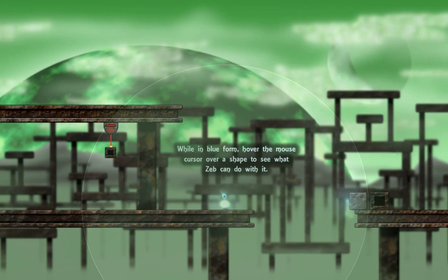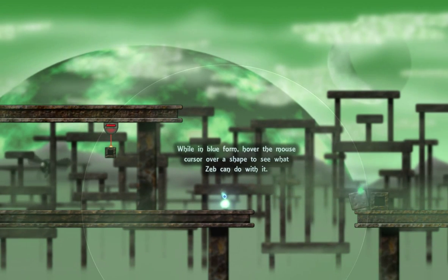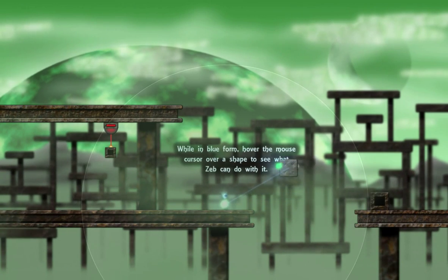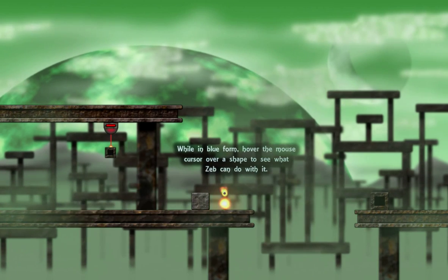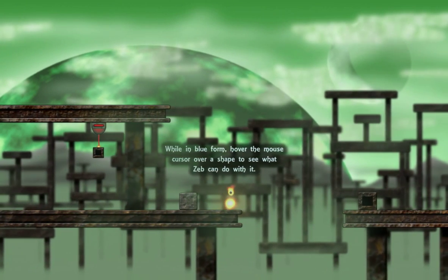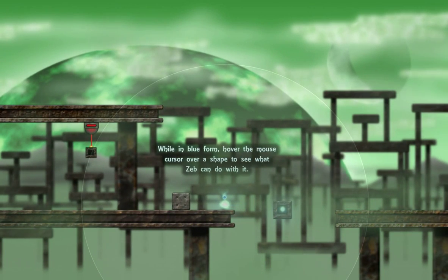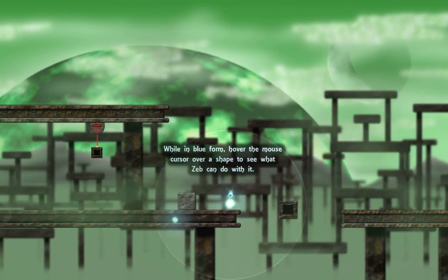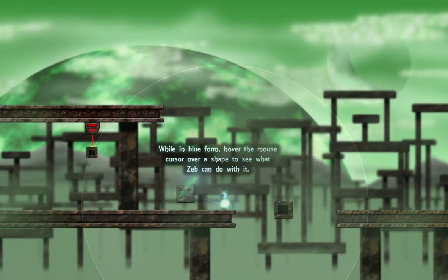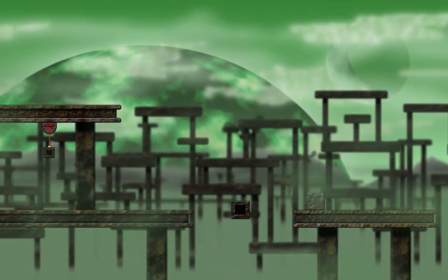So I can pick it up — if my cursor goes outside of this bubble, I can't pick it up anymore. So I need to get closer. I'm assuming this shape I can actually lock into place. And I don't know what to do with this — I'm going to move it back in case I need it. Just thinking ahead. That's just me being bad at platformers.